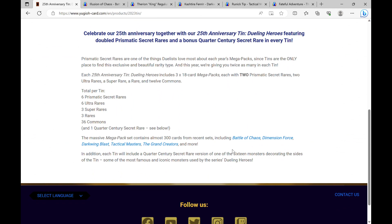The set includes around 300 cards from Battles of Chaos, Dimension Force, Dark Wing Blast, Tactical Masters, and Grand Creator. I've decided to make a list of five cards that I feel are 100% going to be in the tin. If you like what we do here, please like and subscribe — we're trying to get the channel to 500 subscribers. Let's get into it.